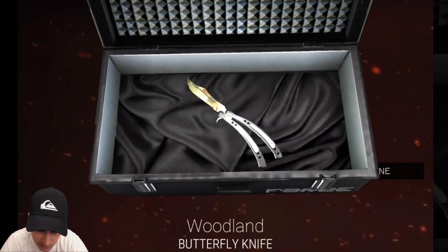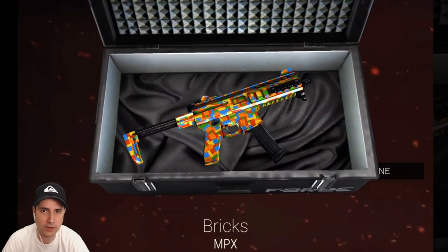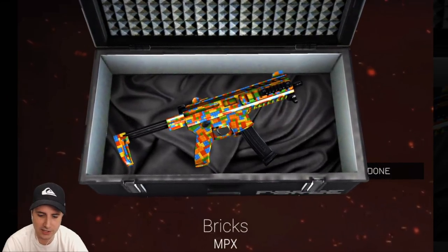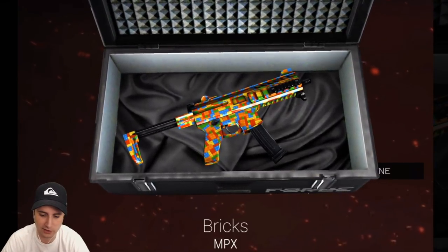I want some gold camos. Look at that woodland — that looks nice on the butterfly knife. Yeah, we'll just see what we get. We'll go as fast as we can. There it is — I called it, man. That is a legendary, I believe. Bricks for MPX! I'm going to have to play with MPX just so I can use that. That looks amazing.